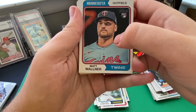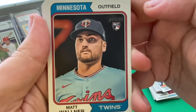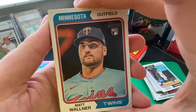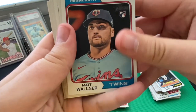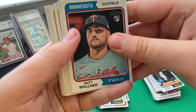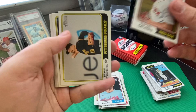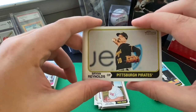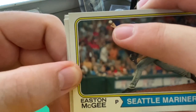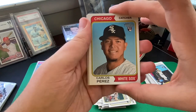Pack three starts with Matt Wallner rookie card with the Minnesota Twins — there's something that seems off about his face. Somebody pointed out online it looks like the generic player from MLB The Show. I think they must have done some airbrushing to make it look older style. Rafael Devers with the Boston Red Sox. Brian Reynolds — horizontal photo, Pittsburgh Pirates. Rookie card for Easton McGee — love how you can see the ball coming off his fingertips. Carlos Perez rookie card with the White Sox. Matt Chapman with the Blue Jays.